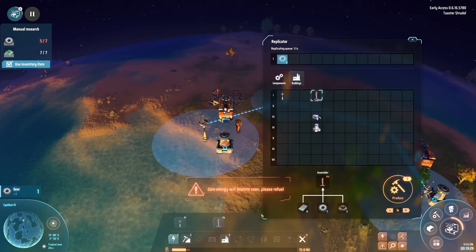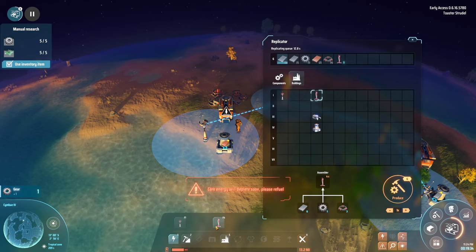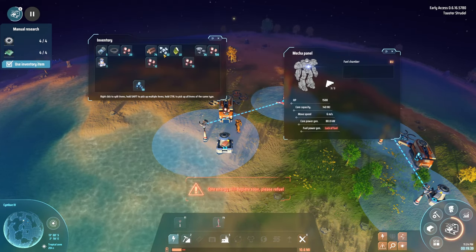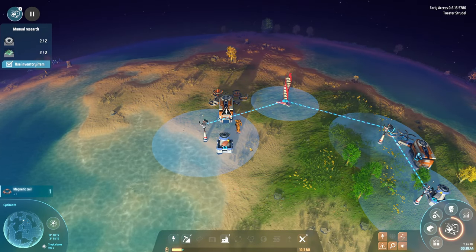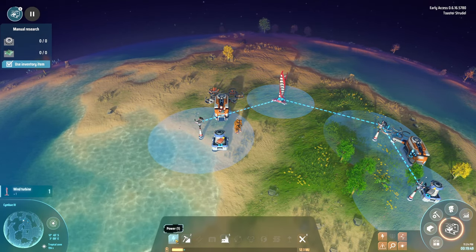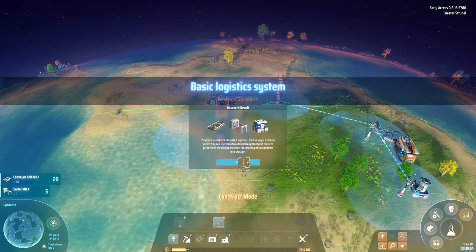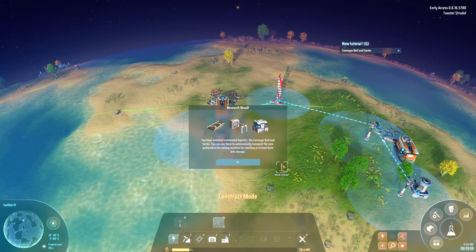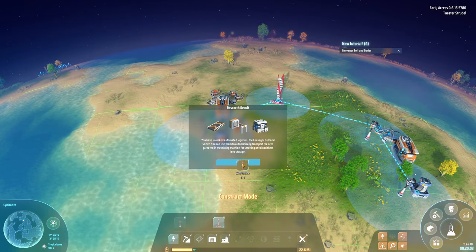I should be building more Tesla towers. I wonder if there's a way to just click once and have it auto-produce without double-clicking to open the replicator each time. Let me open the mech panel, burn some more fuel, and get conveyor belts online — we definitely need more power too.